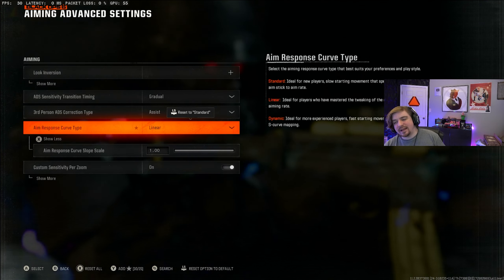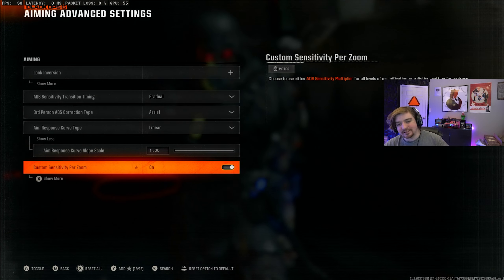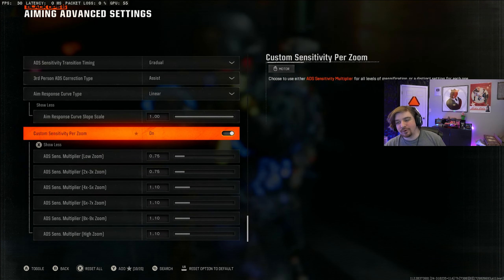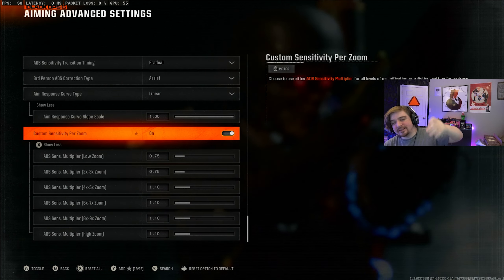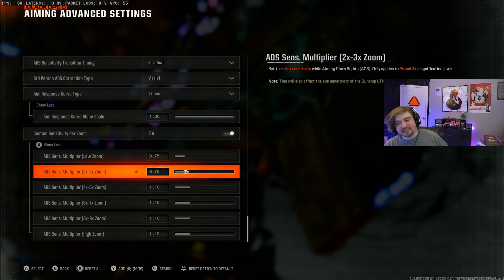Aim response curve type I have set to linear. And then directly under that you can see the custom sensitivity for zoom. This is a setting that was in Warzone and all the previous Call of Duties up until about BO4 or so, and this should transfer over from your Warzone account. What you're seeing on screen right now is the same settings I use in Warzone: 0.75 for low zoom, 0.75 for two to three times zoom. And recently, ever since I made that intervention video a couple months ago, I changed all of my higher zooms up to 1.10 because I feel like it makes me snipe a little bit better. These should transfer over from your Warzone, so you don't really have to change these if you have no interest in doing so.